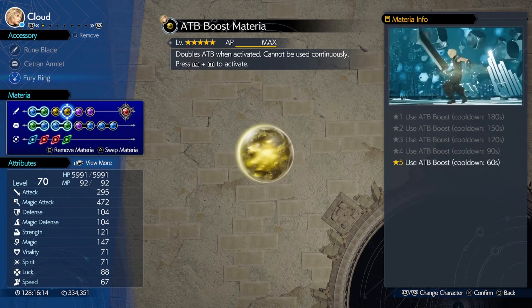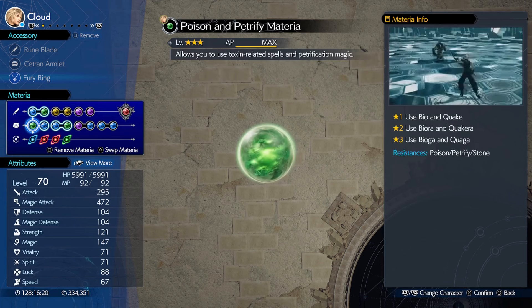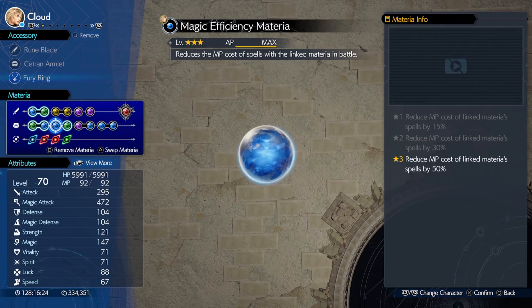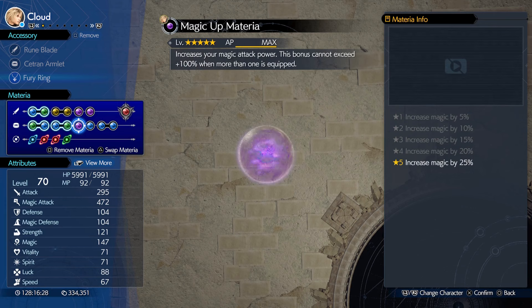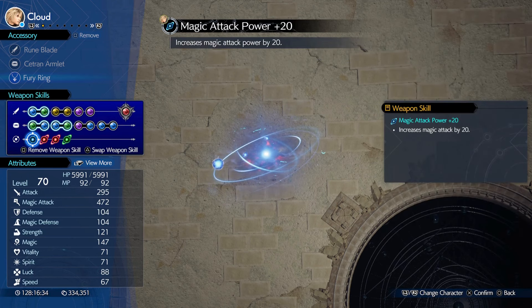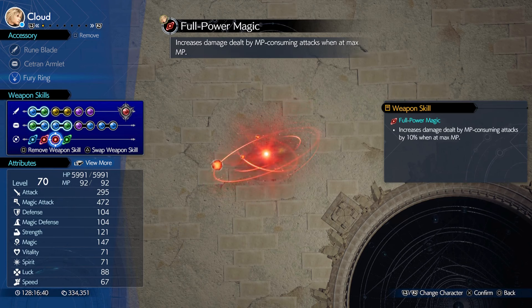Ring for Cloud. He has Petrify with Magnify, Enemy Skill, ATB Boost, First Strike materia, and ATB Stagger materia. Summon materia doesn't really count here. Poison and Petrify materia with MP Absorption, which is very important, and Magic Efficiency materia with Petrify materia, a Magic Up materia, and three Auto-Cast to get his magic level up.